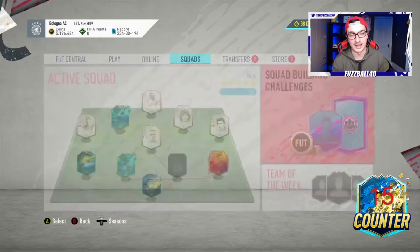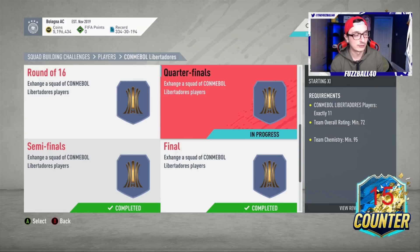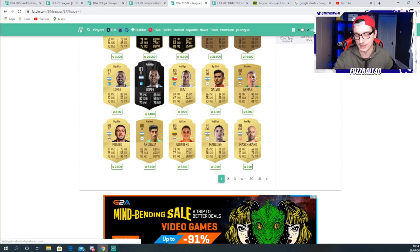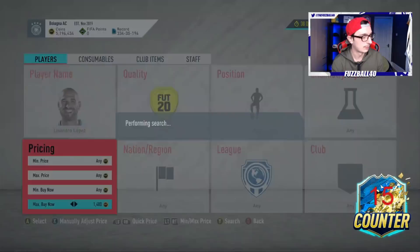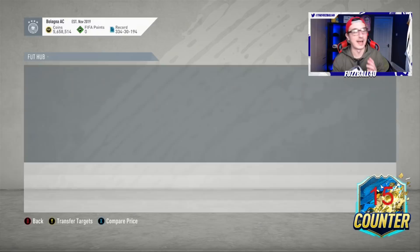Let me go to the Argentinian League and see if I can bump the rating up. Looking at Lopez - he's an 84-rated striker at 1,400 coins on Footbin. Let me check the transfer market for Lisandro Lopez. We can actually get him for 950 coins. I'm going to go ahead and buy him. So that Lopez is 950 coins. You were looking at 72 or 73-rated silvers for 2,000 coins - Lopez is higher rated and cheaper because everyone is continuously opening packs right now and gold cards are flooding the market.